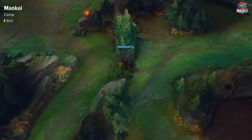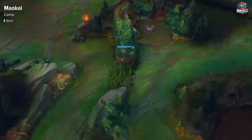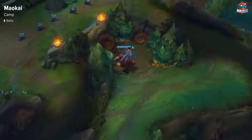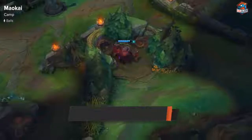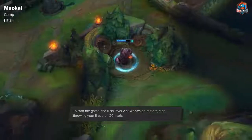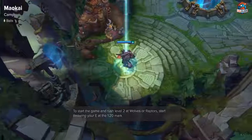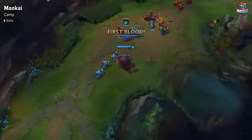Starting a camp in a solo queue game as Maokai, you want to either start off with Wraiths or Wolves. You want to do Wraiths or Wolves because Gromp — junglers tend to take Gromp, and bot lane tends to take minis. So Wraiths and Wolves are the easiest to get and kill. When setting up to do a camp, you want to be at the camp at 1 minute and 20 seconds to stack up your saplings, so that by the time it hits 1:55, you have like 3 saplings on it, which makes it a lot easier for you to kill.